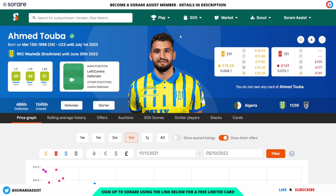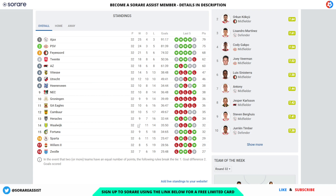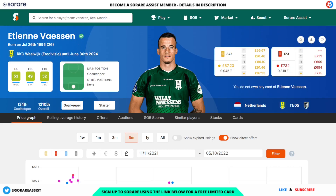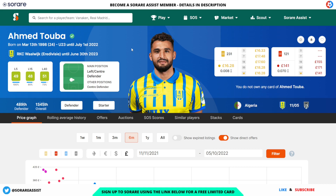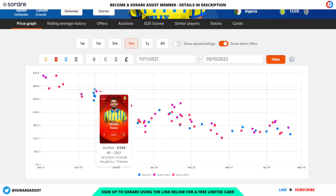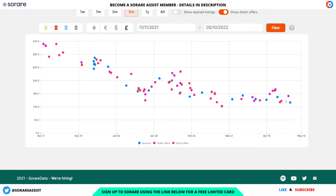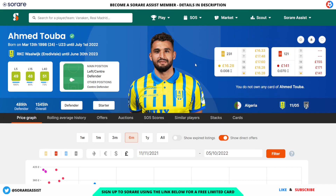Another good defender is Ahmed Toubae of Wild Witch. As mentioned, Wild Witch are at risk of getting relegated, but I think they've got a good chance of staying up with two games left to play. Toubae is under 24 and has an L15 of 48 and an L40 of 51, which is impressive considering Wild Witch's struggles this season. His limited is going for £16 and his rare for a very cheap £141. Back in December he went for £344, in February for £250, and more recently someone picked him up for £140 — a real bargain.